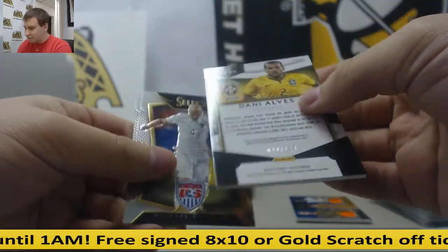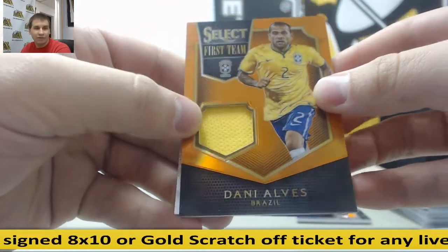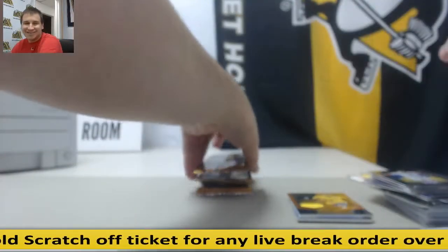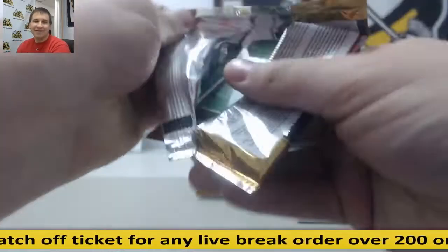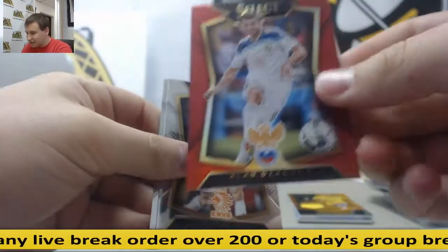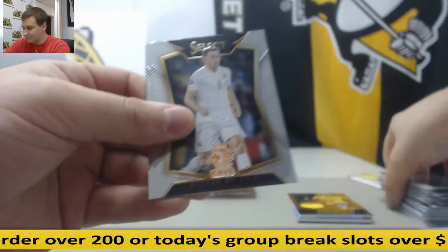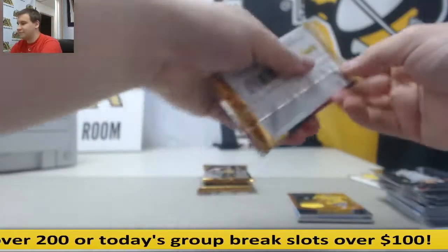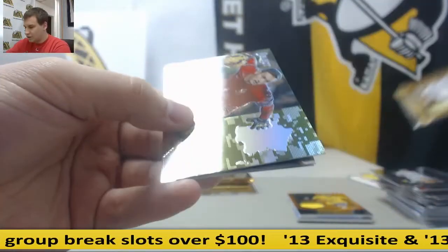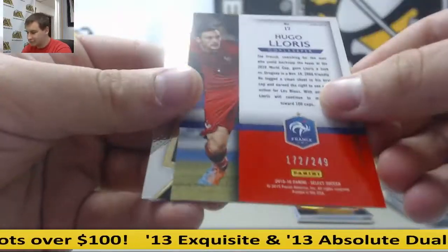Danny Alves, First Team Orange Jersey Relic to 149. Alan Zagovev, 199, Red Prism. Camo Pride Insert, Hugo Lores or Yores, 249.